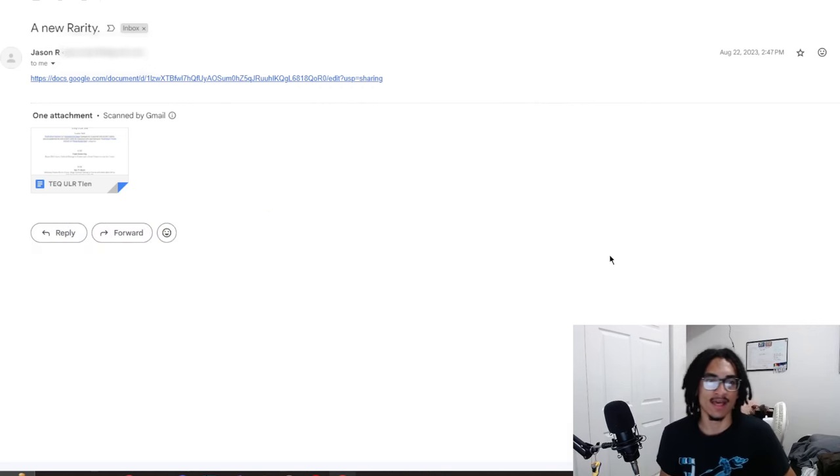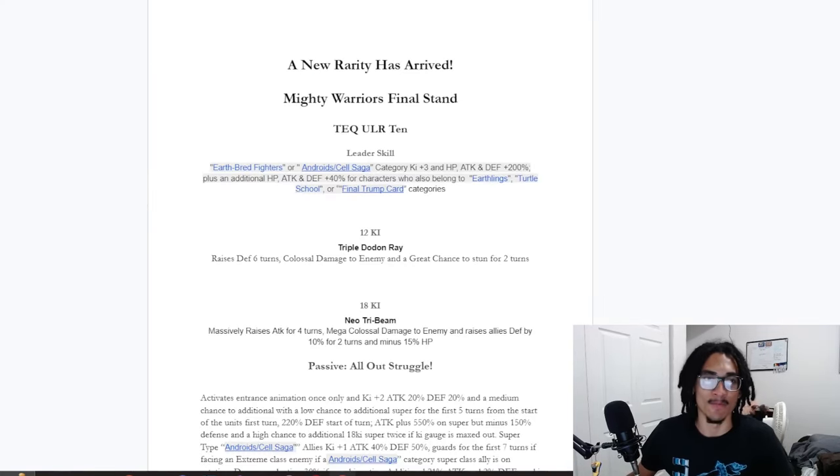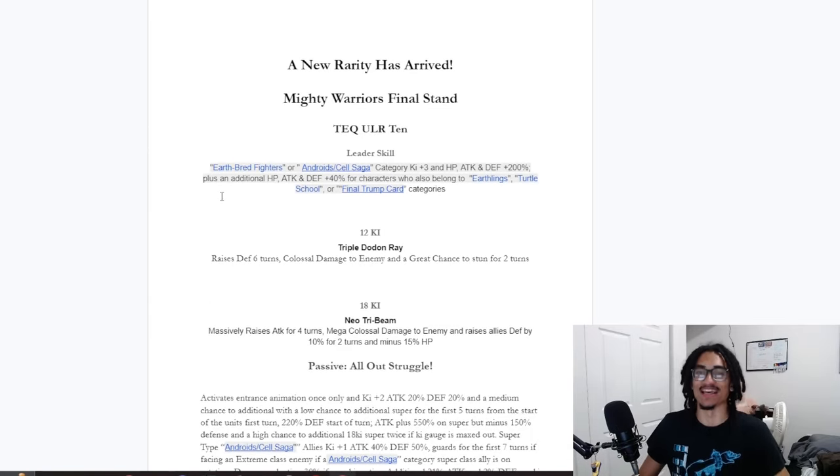With that out of the way, there's nothing to talk about inside the email besides just a new rarity. So let's get straight to it. This TN — a new rarity has arrived: Mighty Warriors Final Stand TechULRTN, but it says 10. It's just a little typo — it's supposed to be TN.